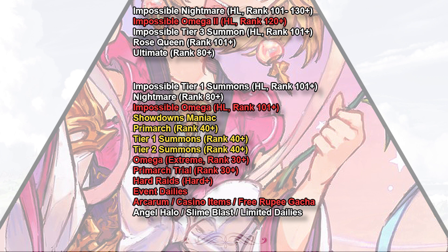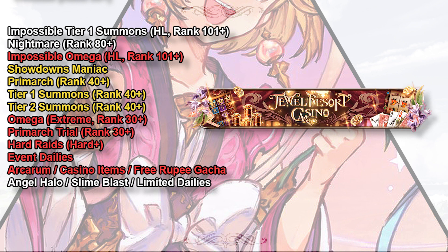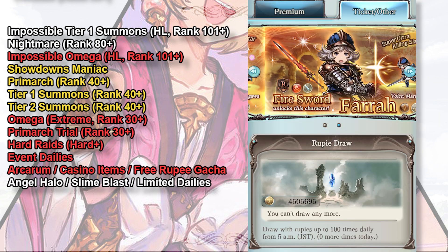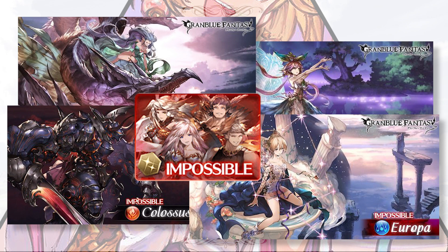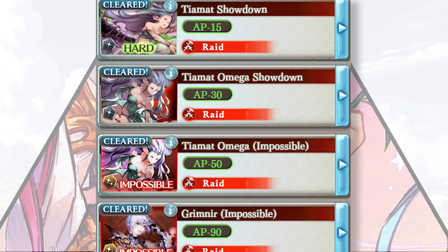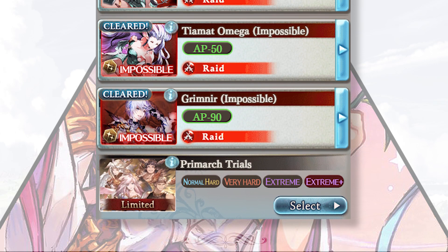I would always finish these priority quests first if I have time. Arcarum is important because you only get one ticket to enter every day — if you don't use it, it is wasted. Casino isn't the key, but the potions and peels in the cage are valuable, so remember to exchange for these items every day. Free rupee gacha is a good source to obtain plus bonuses — don't miss it. Hard Plus, Omega, Impossible Omega, Omega 2, and Primarch Trials are all essential parts of this game. From pendants and animals to weapons, whether you are a cash player or free-to-play, you need a lot of resources from these quests to grow.